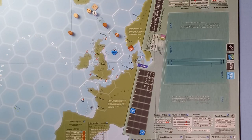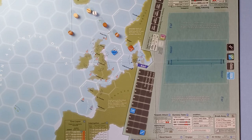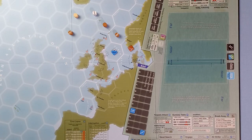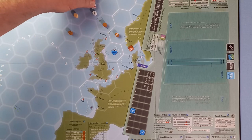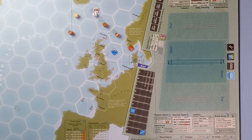That battle is over. The task force station representing the Rawalpindi is now removed from the game. Any surviving task force that returns to the operational map will get a contact marker, so our task force gets one. And just to finish off, once the battle's finished both sides vie for initiative.